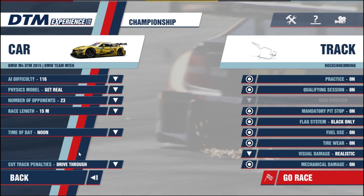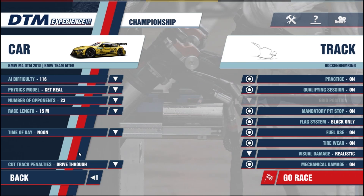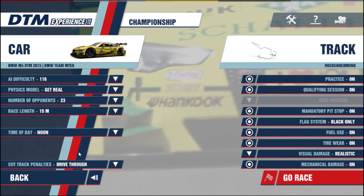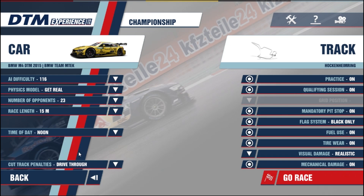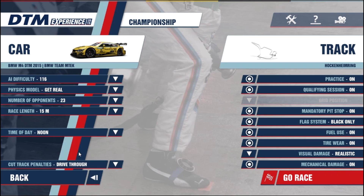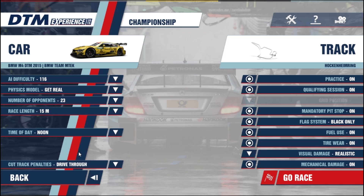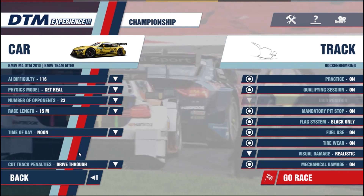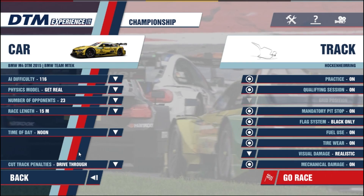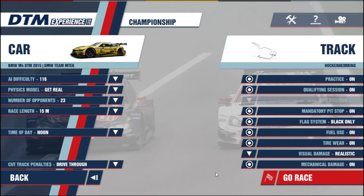With a full field, real physics, all that stuff. Feature race to be 15 minutes, sprint race about 10 minutes or so. All the damage on, AI not quite at the highest difficulty but pretty damn close. I don't know much about DTM in terms of rule sets and regulations so I'll be learning as I go. But as with any racing, try and win essentially. Hockenheim is our first race of the season — let's go.